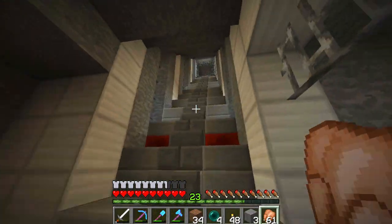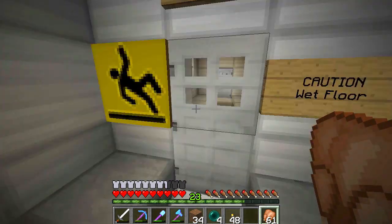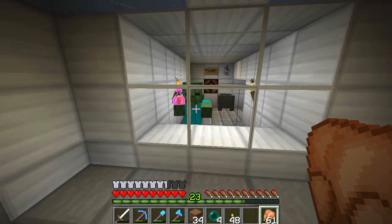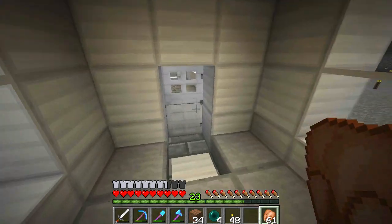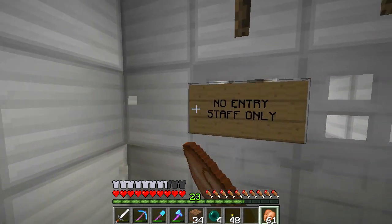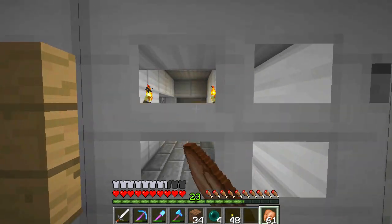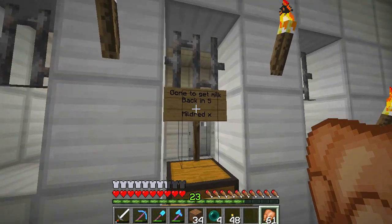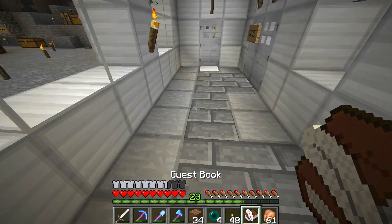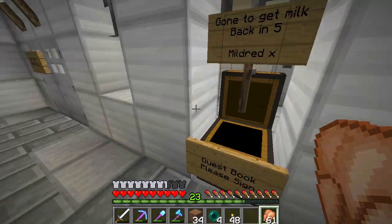We finally have a staff member and we're gonna go see them now — they're already working and you can hear them. Let's make sure we decontaminate. We have our staff member just chilling there watching what everyone else is doing. If we come out here we've been starting on this corridor — there's a no entry sign because that goes in. We haven't installed the cake machine yet. We have a guestbook here for anyone who visits the area — sign below, and you're totally not signing your life away.